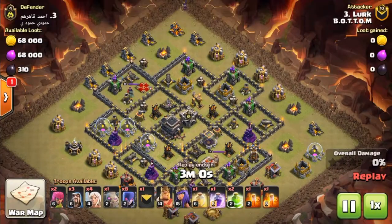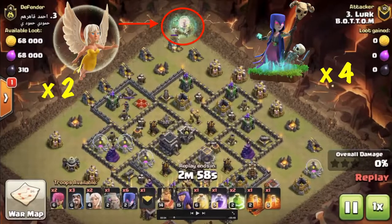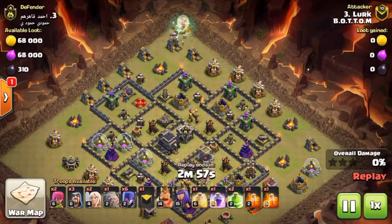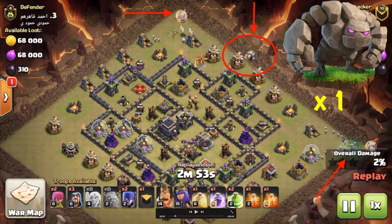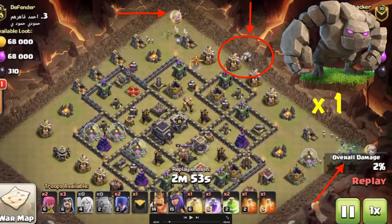All right, the first step: he's dropped four witches and two healers in one corner — this is the initial part of the attack. The next step, he's dropped another four witches and another two healers in the other corner. So the next step is to drop the golem, and hopefully this one will go up the middle as he has planned.